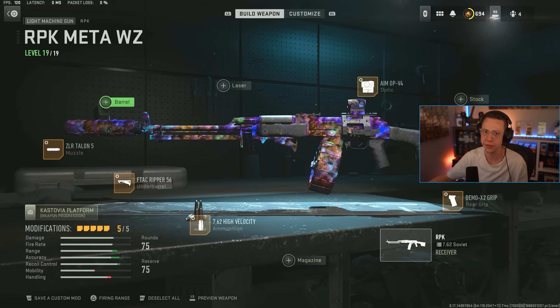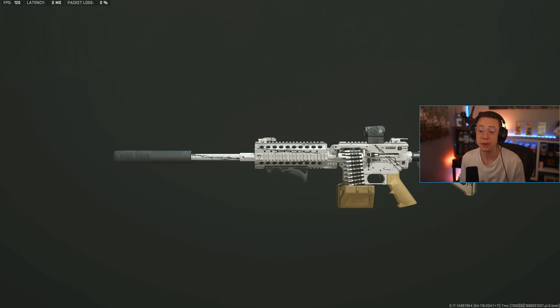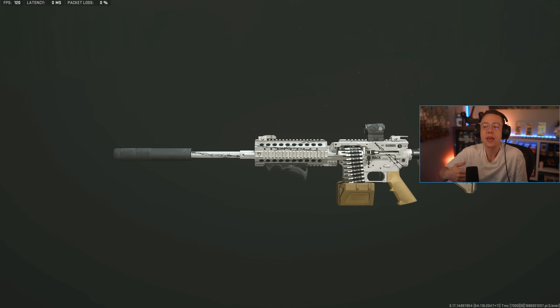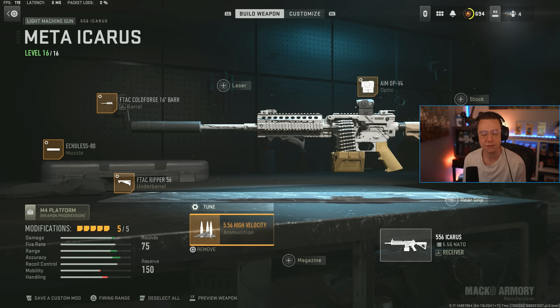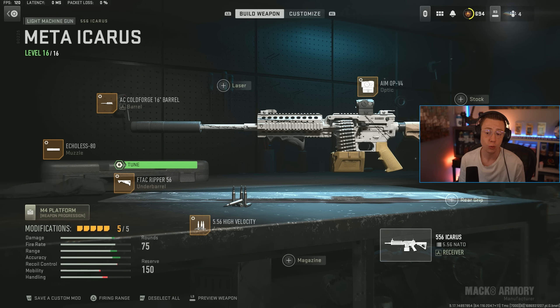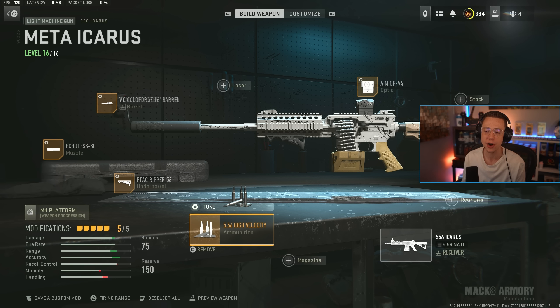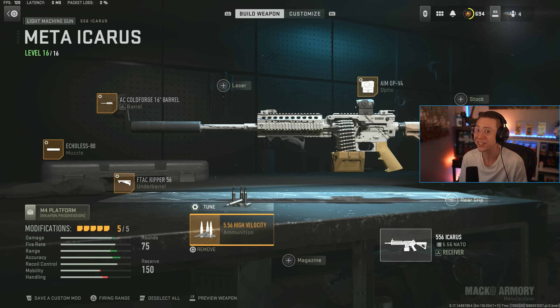Another sleeper option is the Icarus. It has a bit more medium-range versatility due to its fire rate — it's basically an M4 as an LMG. Its TTK is very impressive; the recoil isn't bad but takes some getting used to. Setup: Aim Op V4, High Velocity ammo with standard tuning for damage range and velocity, Ripper underbarrel, Echoless 80 suppressor, and the Cold Forge barrel for added range and velocity. Between the Echoless, the Ripper, and the Aim Op V4's visual recoil reduction, once you learn the pattern you'll realize this thing actually fries.